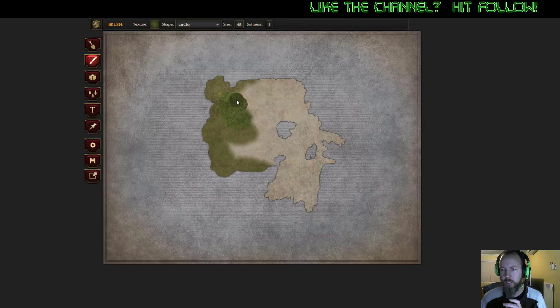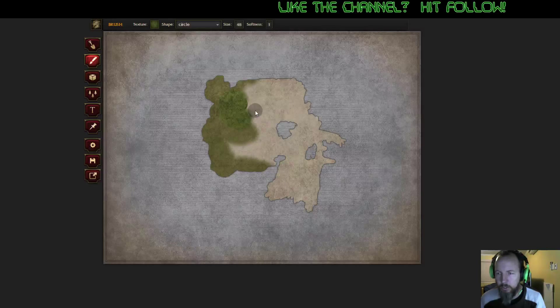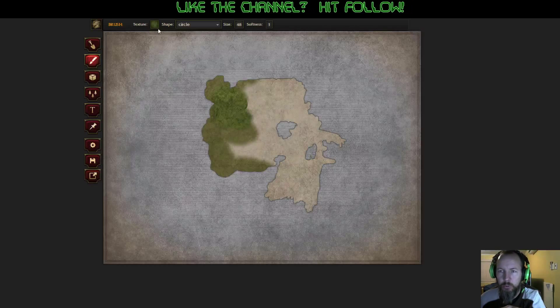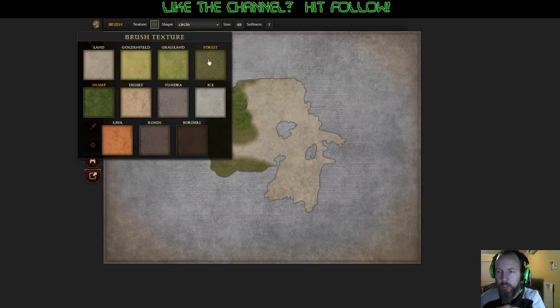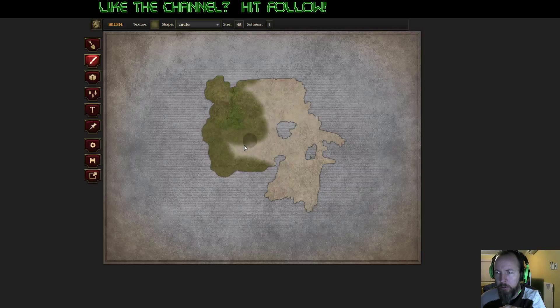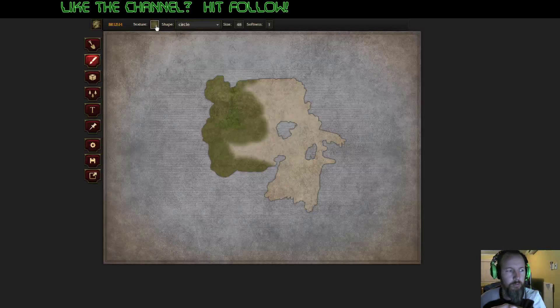Let's put some swampland in. See how it diffuses if I click it down? So it's going to diffuse and spread out our terrain types, which means we're going to get nice blends happening. Which is also fairly nice.